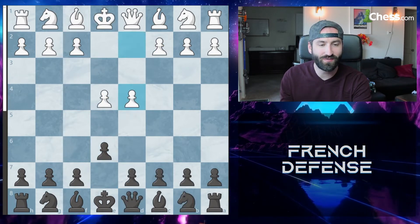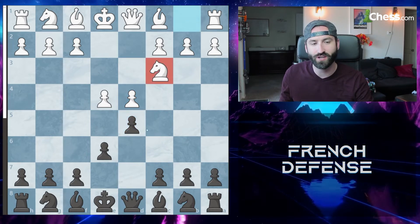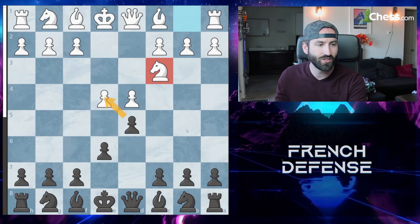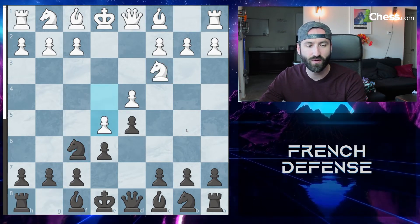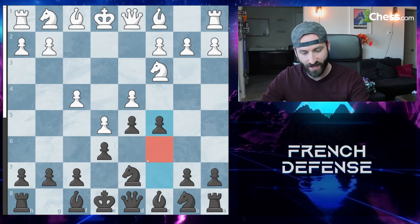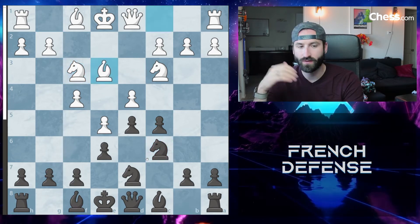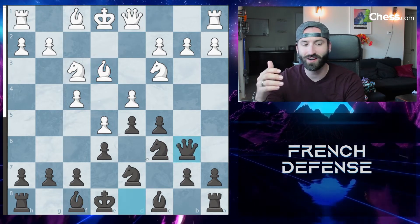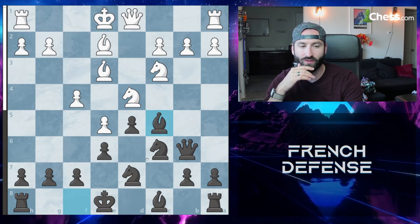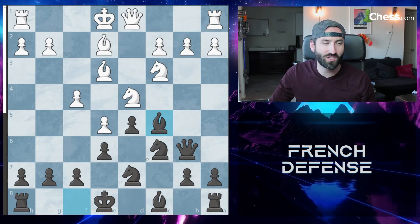Instead of the advanced variation, if white meets you with D4, you push to D5, and white plays knight to C3 — this is considered the main line. Black can meet with knight to F6, and when they push and advance, you bring the knight out. White's best move is to go F4. You push up to C5 getting space, trying to get the knight out. After the knight is developed, we want to develop our knight, they bring out the bishop, and you're fighting for the center. You bring the queen out, they develop their bishop looking to castle. You take on D4 and bring out the bishop — you're at a dead even position, just fighting and playing chess.